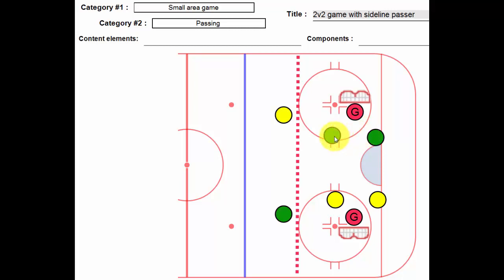So in this case we have team green, team yellow, and we have a sideline passer. They can move anywhere they want, down as far as the halfway mark, and then they have to sort of stop. They should be active — their feet shouldn't just be in one place — and really what they're trying to do is give a really great angle in terms of receiving a pass.